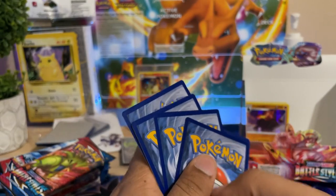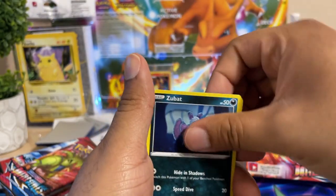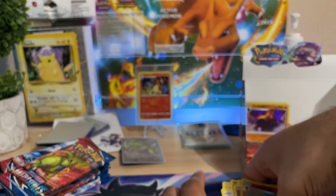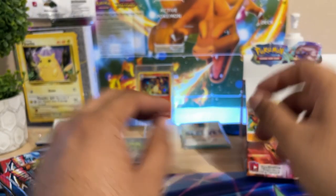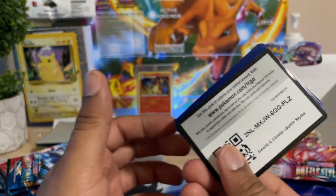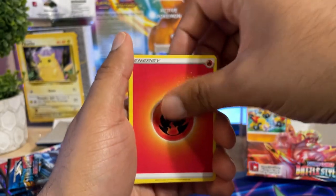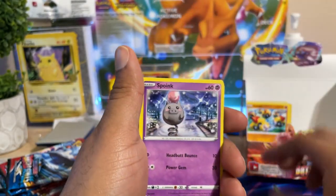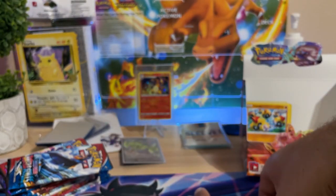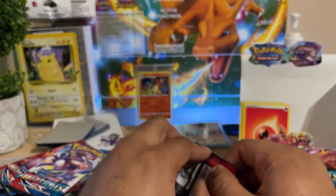Hopefully we get some good pack luck here soon. This is very low on my pull rate expectations from this set — Urshifu for links, I think I have the reverse holo of that card. I'm not liking where we're at with the pulls. I'm expecting the crown jewel of the set, which is the alternate art for the Rapid Strike Urshifu, because it's definitely the best-looking card in the entire set.